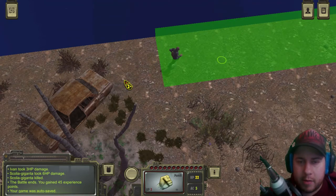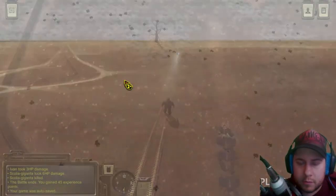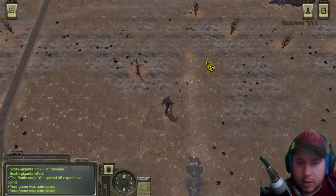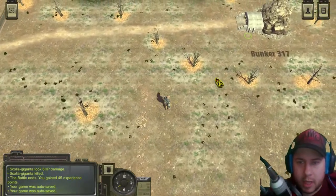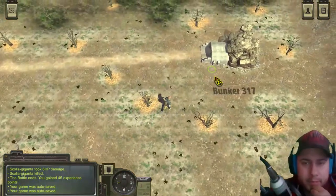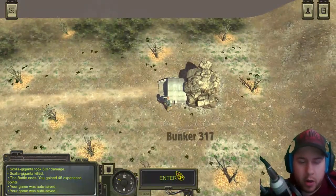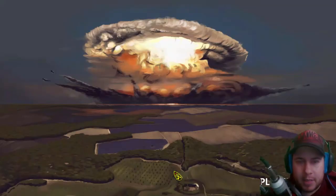Bunker 317. Oh, it's daytime now — holy shit, that's some bright map. I like it. We made it! Enter the bunker. Please, not too many enemies — I don't have anything to defend myself with.